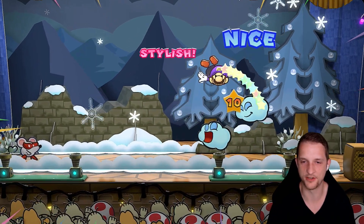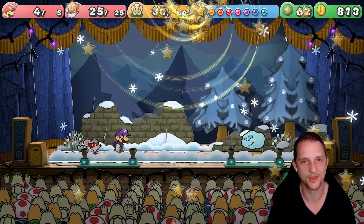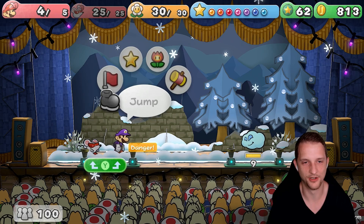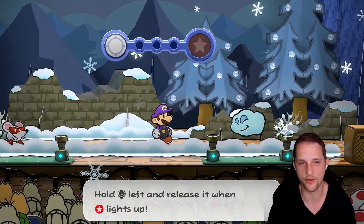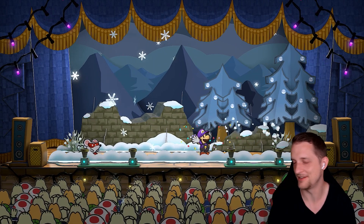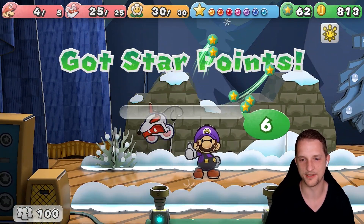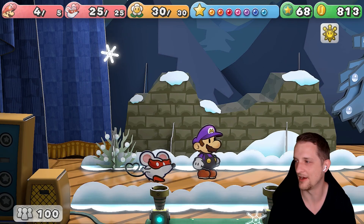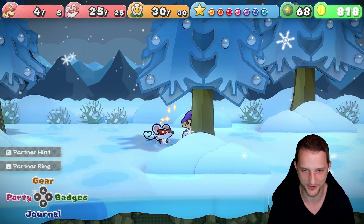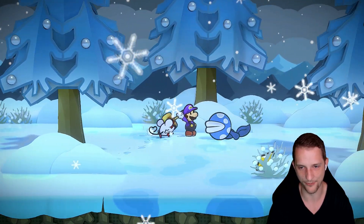Now you can see the damage the jump does — it already does 20 damage from pure jumping. And if you equip the multi-bounce badge you will be close to one-shotting everything. Jumping is also way easier because you can equip the anti-spike badge to jump on spiky enemies, and the anti-flame badge so you can jump on burning enemies and deal bonus damage. This is the reason why we are playing the Hammer build.